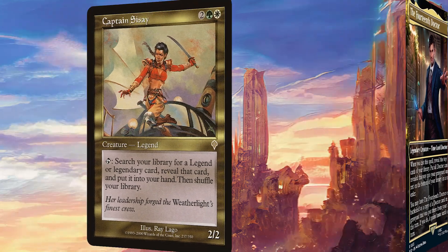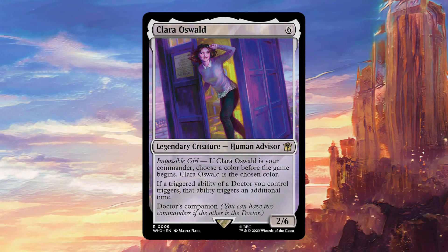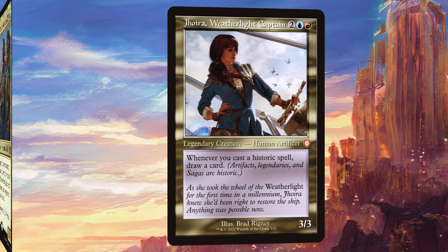We're starting off with Captain Sisay. This card is obviously very good — we need ways to search out Gallifrey Stands and this also searches out a lot of different cards in our deck. Clara Oswald works really nicely because we have a ton of triggered abilities; basically every Doctor has one. It's also going to work very well with our commander. Jhoira, Weatherlight Captain, is going to draw us a lot of cards seeing as all of our Doctors are historic. We're also running a few artifacts as well and a few legendary enchantments, so there's a lot to like here.